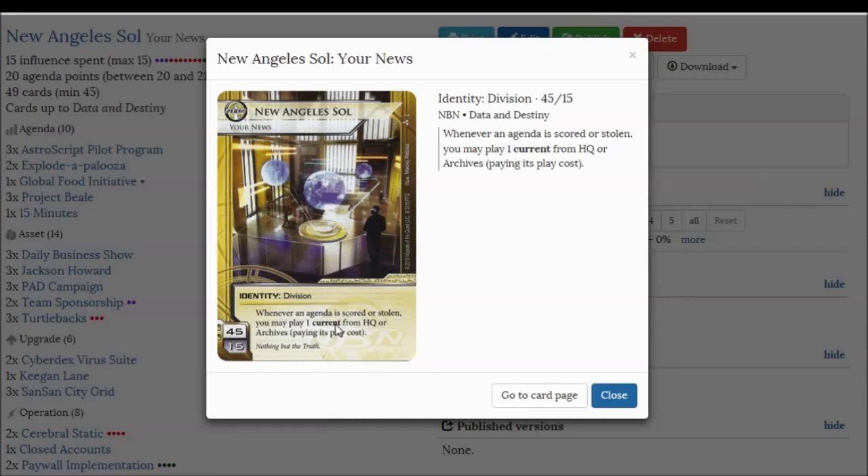NBN agenda suites are generally small points and lots of agendas, so you usually run 10 agendas if not more. You expect the runner to steal 4 agendas before they win the game, which means this ID will trigger at least 3 times when the runner steals an agenda, because the 4th time they steal it, the game is over. The first 3 times they trigger it, if you are paying 2 or 3 credits to keep your current in play, that is a huge tempo setback that many people are just not prepared for when they first build their deck without playtesting it.